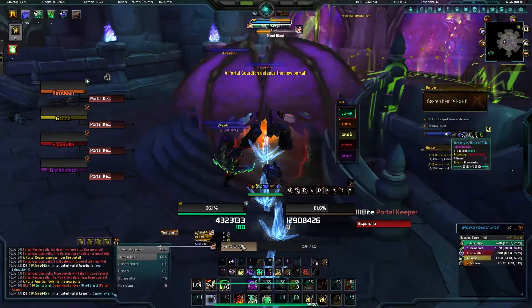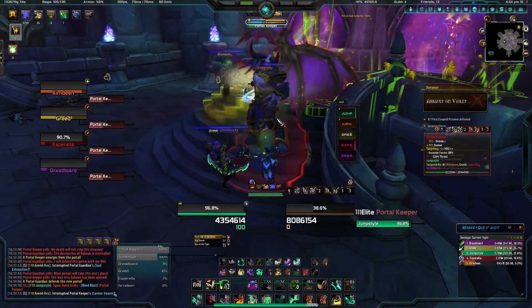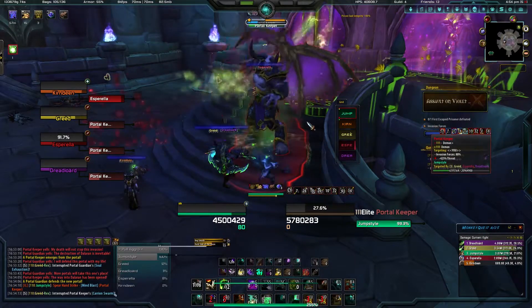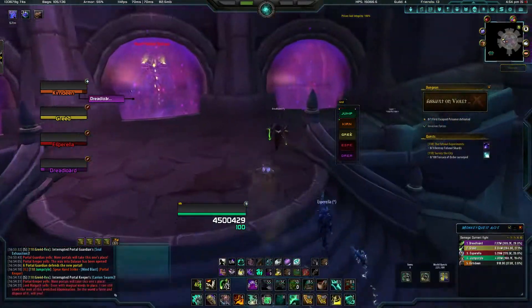I see right now — look — pull aggro. I had 100% aggro but it's all over the place. He's dropping aggro, or he's just... I don't ever understand.